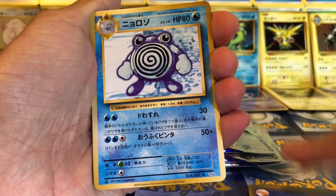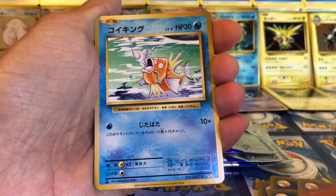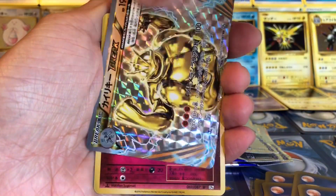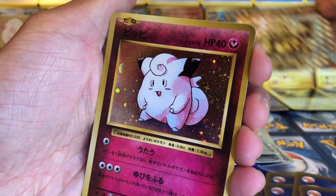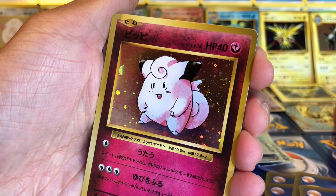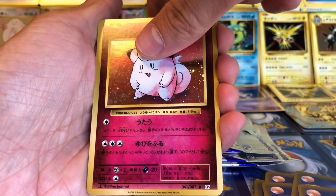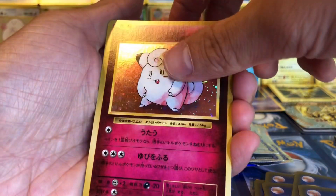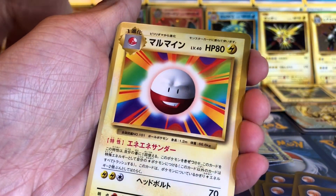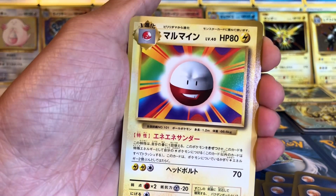Blastoise! Okay — Koffing, Poliwhirl, Gastly, Doduo, Abra, Raticate, and... Machamp — a holo card. Put it here. And oh, Clefairy, holo. Nice color. Let me put it right next to the Chansey. Okay, and Electrode to finish this pack off.